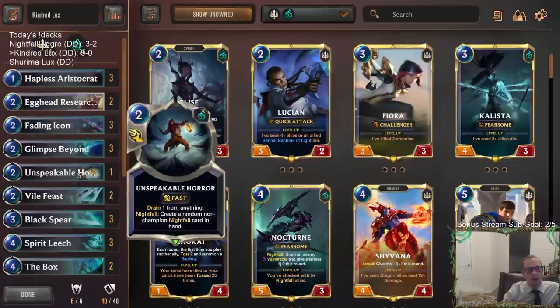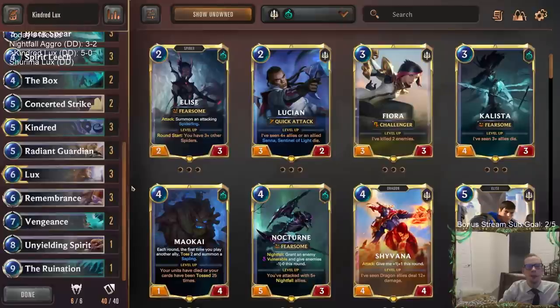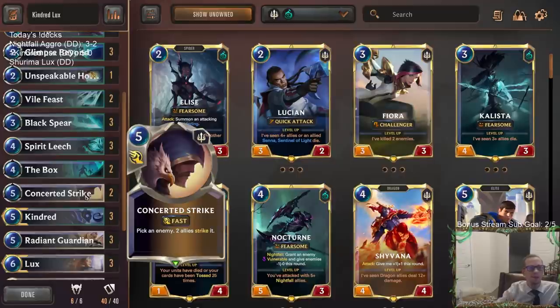Fading Icon and Hapless Aristocrat did a great job. So I think this is a really good deck. If you're playing against a lot of aggressive decks right now, give this one a try. As for cards I was disappointed in, Concerted Strike felt pretty expensive for what it does. But when you play Radiant Guardian, you definitely want cards that fight — and we did have that one game where we got to use a fight spell with Radiant Guardian, so that's important.